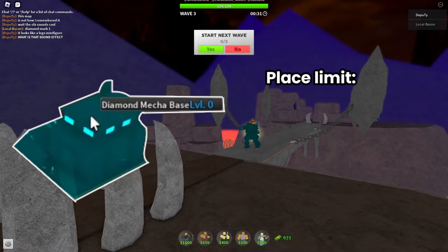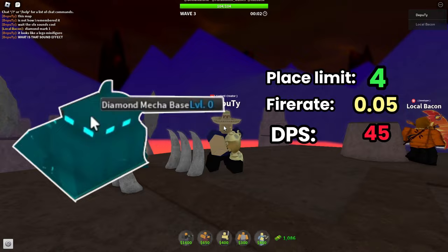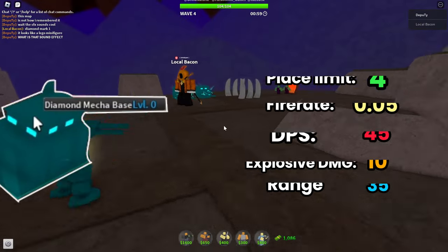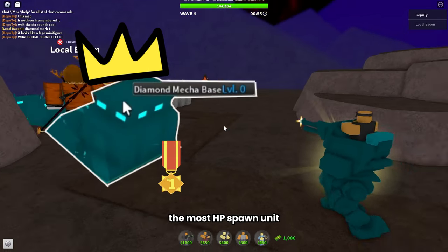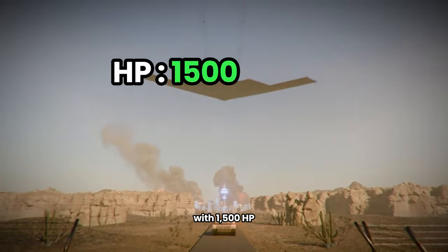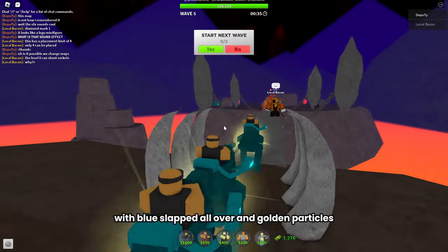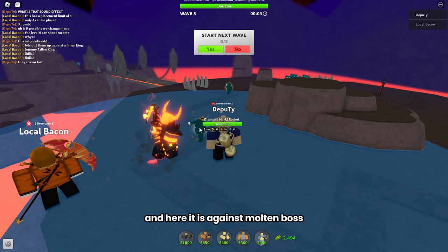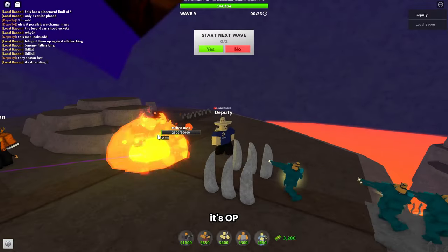The Diamond Mechabase has a place limit of 4. It has a fire rate of 0.05, does 45 damage per bullet, explosive damage of 10, and a range of 35. It also has 1,600 health, taking the number 1 spot as the most HP spawn unit, where a max military base comes in second with 1,500 HP. Level 0 Mechabase looks like normal Mechabase with blue slapped all over it and golden particles. Here it is against Molten Boss, basically taking down half of its HP with only 1 Mechabase. It's OP.